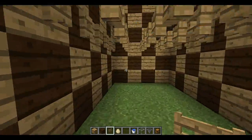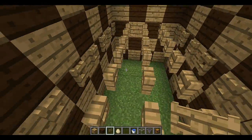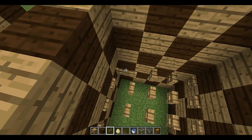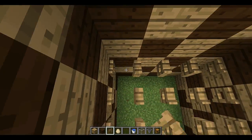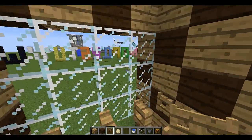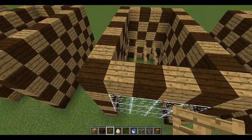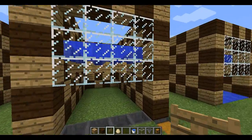Then you can get rid of all the wood because the fence gates will stay. Open all of the fence gates so the eggs can drop down — I prefer it open so you can go in and out easier. Then put the glass from the third layer up, three layers of glass, and then add the roof on top.